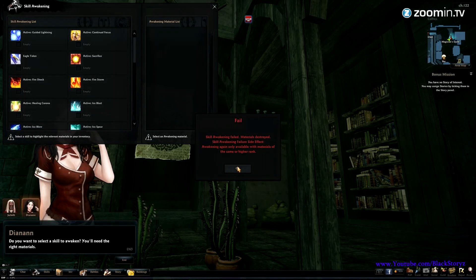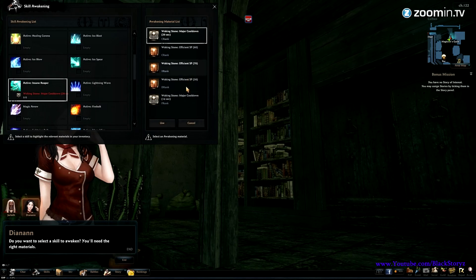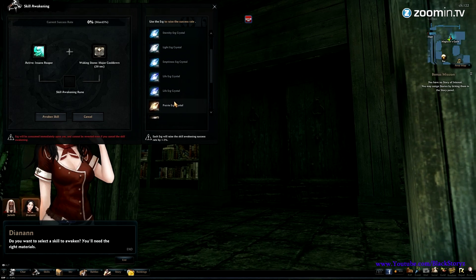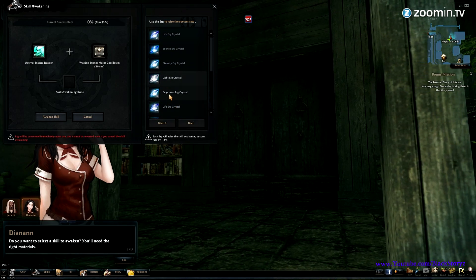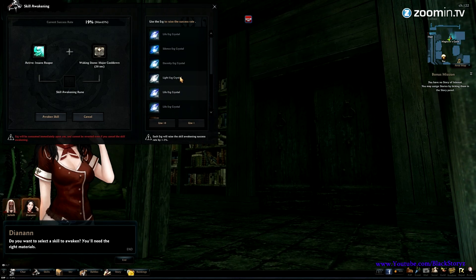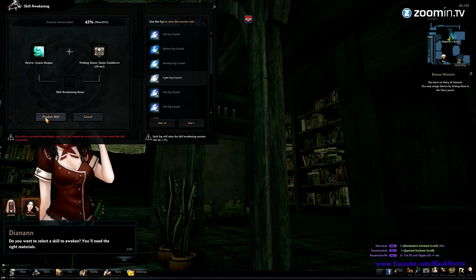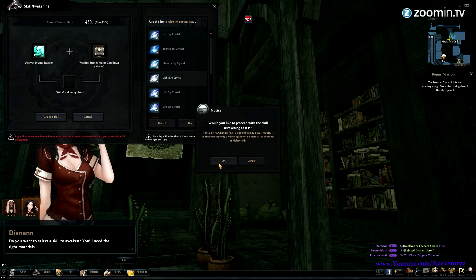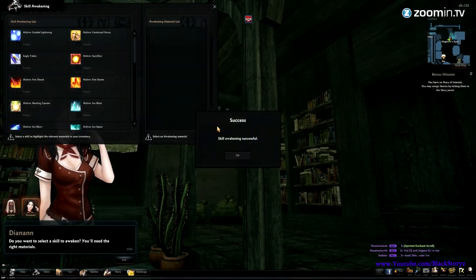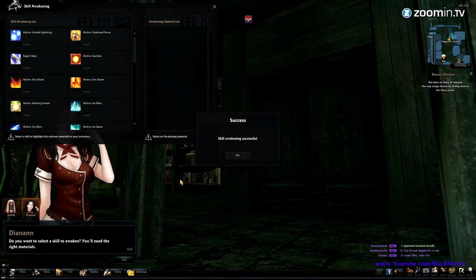And it fails again. We are going to try it again — I really don't like this, but it is what it is. I'm going to run out of Erg crystals in no time at this rate, and we're still doing just the Insane Reaper. It succeeded! Post your comments down below and tell me what you think about this new awakening system and your experience with it.